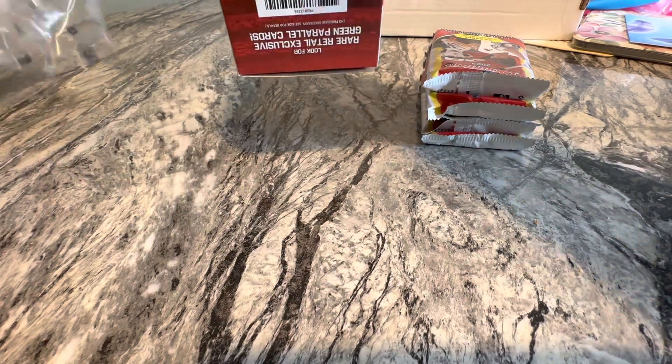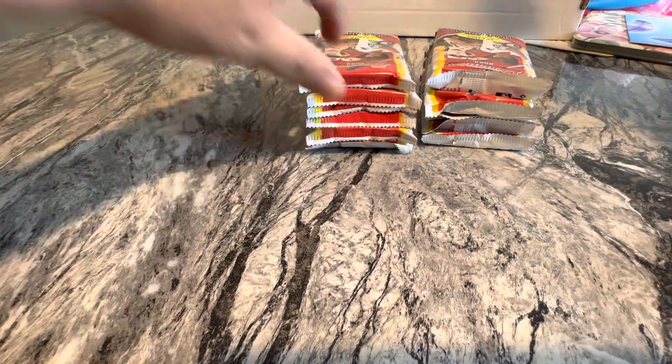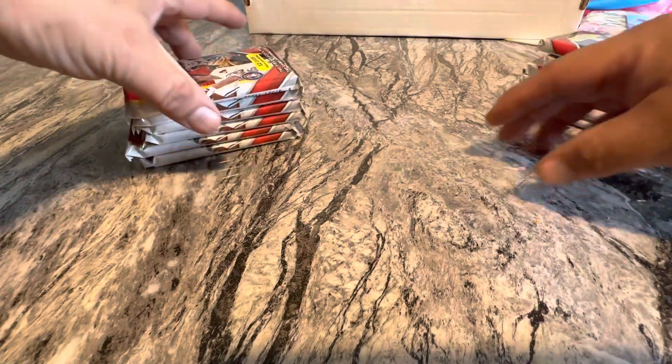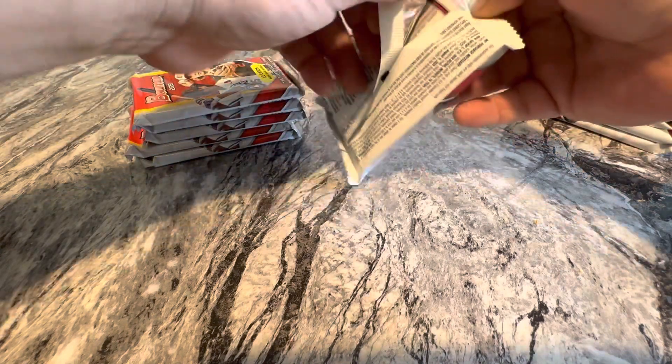I figured out the blasters — there are 20 boxes to a case, and only one of those holds an autograph. You'll know when you're in that auto box because you'll start seeing colored parallels and numbered cards. If you don't have an auto, you're going to see that lunar parallel, and if you see that, it means you're not getting an auto.